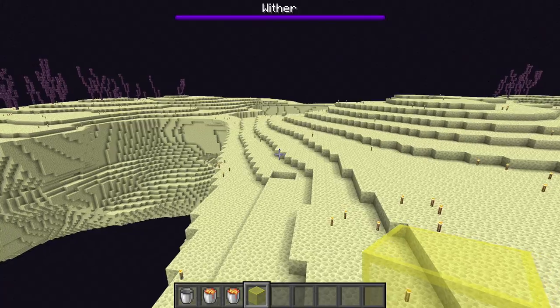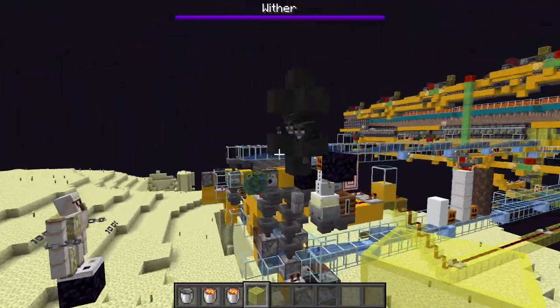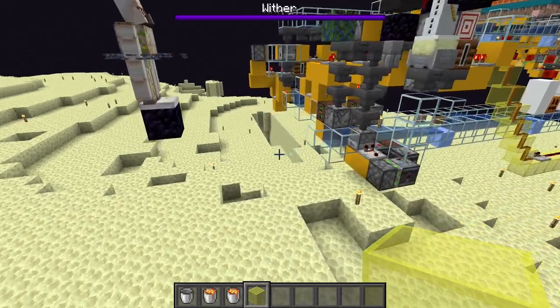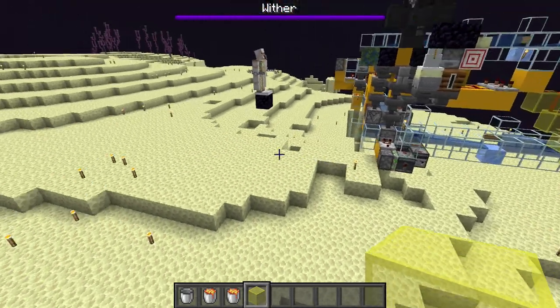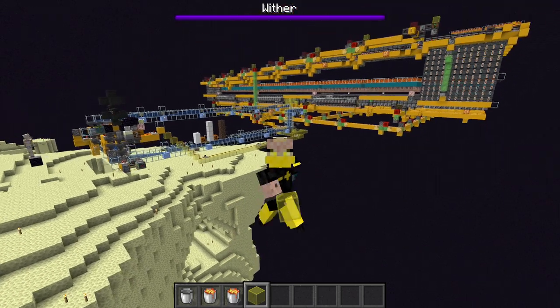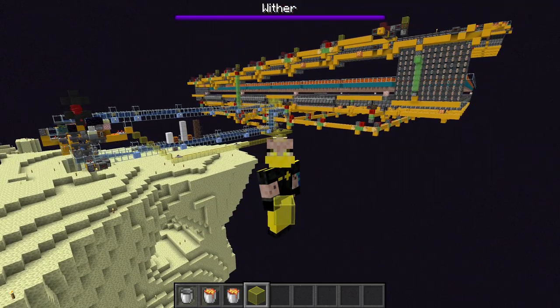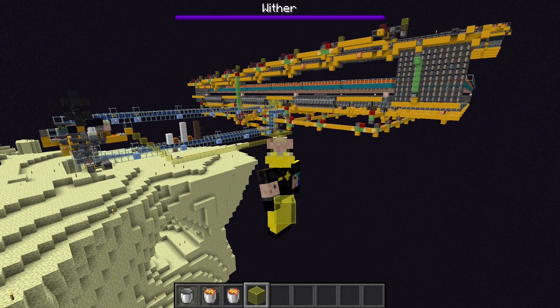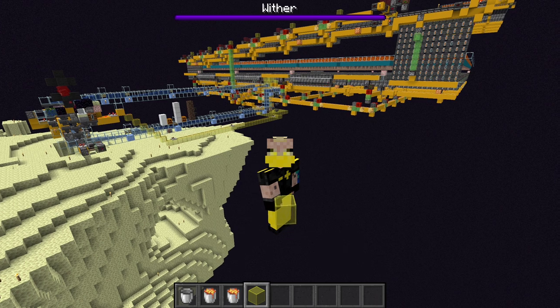If you don't want to light up every single spot, make sure endermen can't get to the system — I'd recommend covering the area with water so that even if they spawn, they can't teleport here. That's it — a couple of methods to get obsidian farming done if you don't have access to the main end platform, whether on a server or in single player. These are also viable options even if you just have a different project going and can't fit in the standard end platform farm.